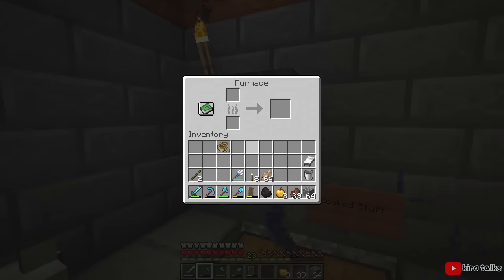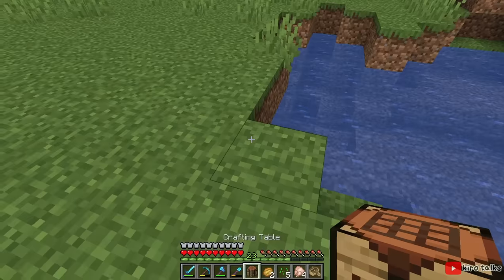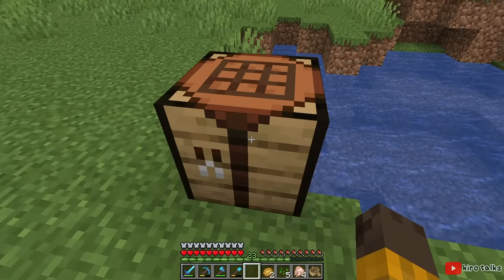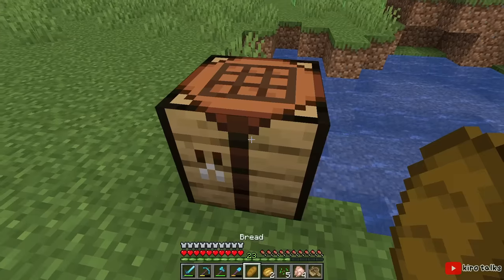There aren't any stoves or grills in Minecraft — instead everything is cooked in a furnace. All you have to do is throw some fuel into the furnace like coal or wood planks. If you're vegan or you just don't like meat, there are a couple of other food options too like mushroom stew and baked potatoes. Unlike meat, items like soups, pies, and bread can just be crafted in your crafting menu without having to cook them first, which can make them more handy in certain situations.